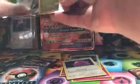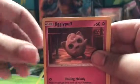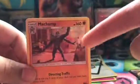Oh my god, all of these packs open so nice! We got a Murkrow, I'll put it close to the camera. A Bulbasaur, a Jigglypuff again, and a Machamp. I really like this Machamp because he's like a traffic officer or something like that — I forget what they're called. That's one of my favorites. These packs open so nice.